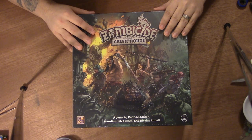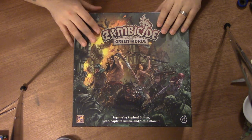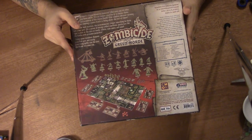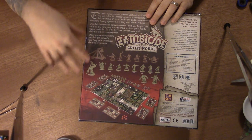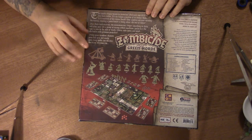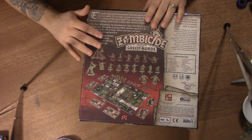Great cover art as usual. I put the tripod up a little bit higher so hopefully you can see everything. On the back it's a pretty big box with your standard pictures of some of the tiles and the different items that come with it. I saw some guys at the local shop playing this, and I realized they had a catapult. So I'm anxious to get my copy out. This comes with a lot of stuff.